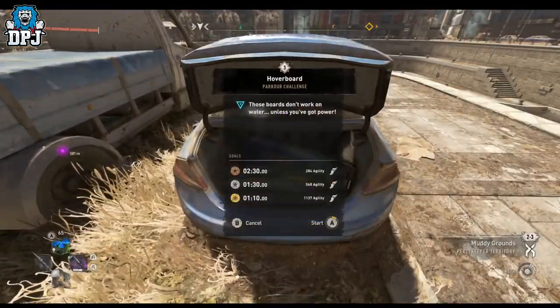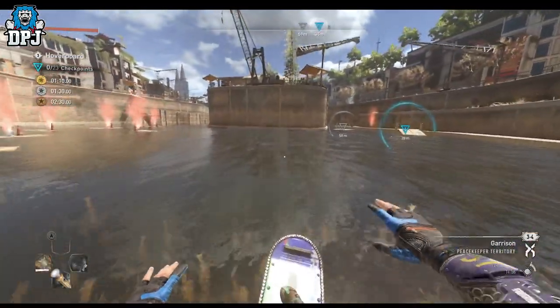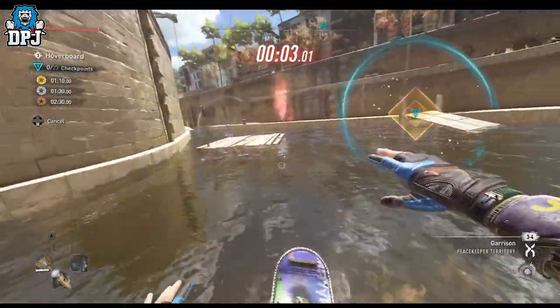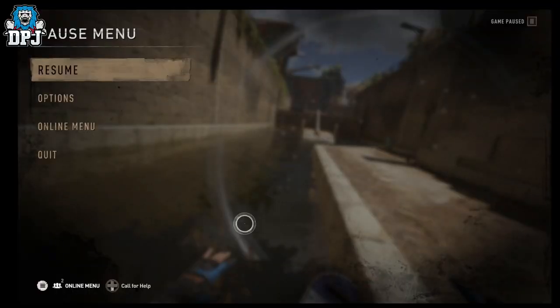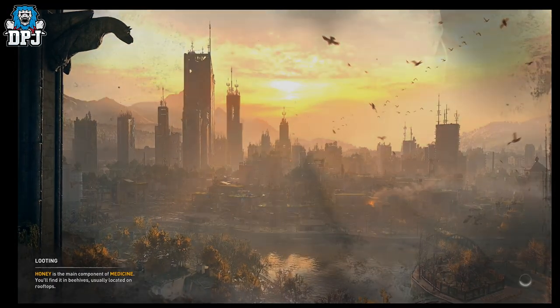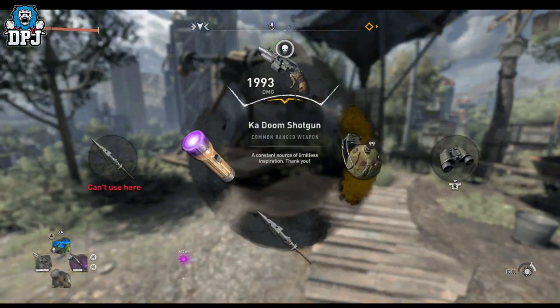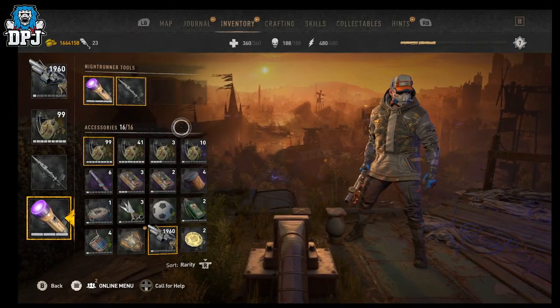It's as simple as starting up the challenge — you'll see media on screen now. Start the challenge and then just quit out of your game. Once you load back in, you have the hoverboard inside your inventory and you can use it whenever you want. It kind of works in tandem with your paraglider.